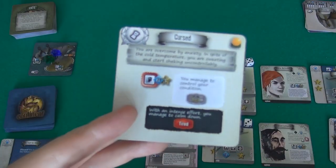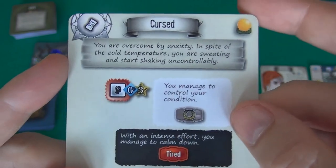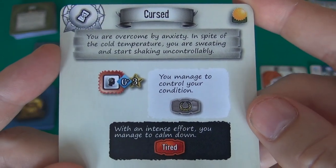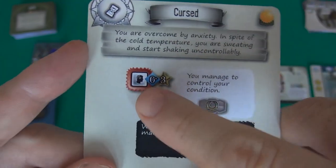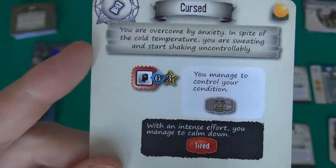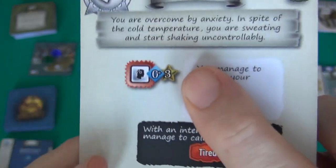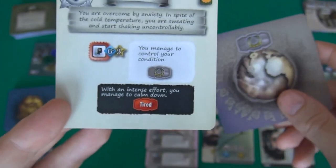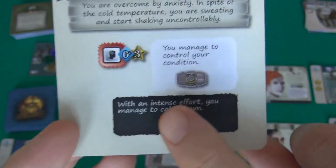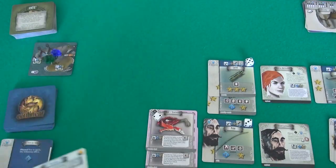Cursed! I am very glad I did not do this with Jen, because both of us would have had to deal with this. You are overcome by anxiety. In spite of the cold temperature, you're sweating and shaking uncontrollably. This means I must do this action: I have to draw at least zero cards and need three successes. If successful, I manage to control my condition and get an experience point. If I fail, I still calm down but become tired — and I'm already tired.